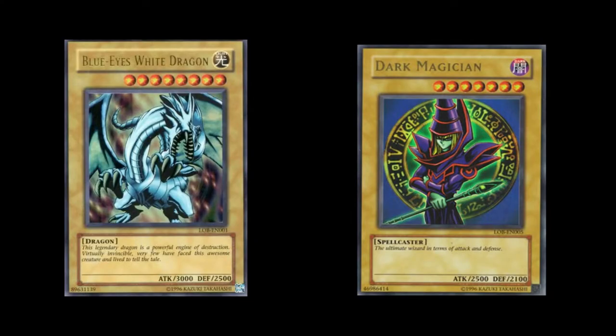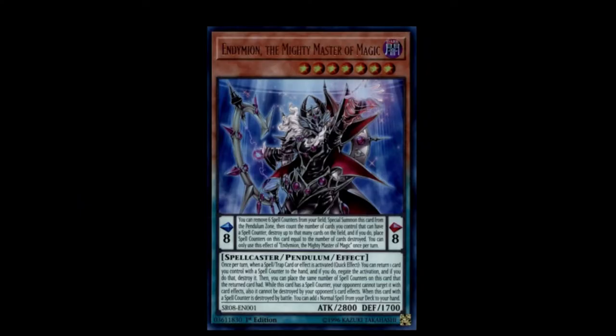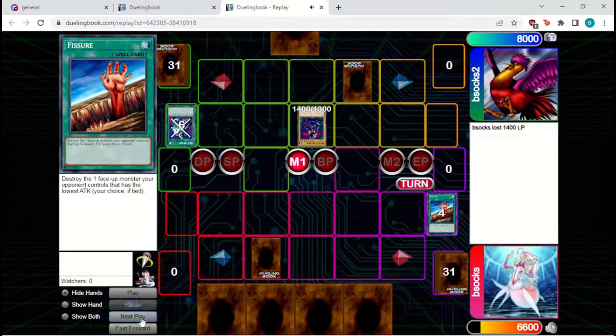The set featured many iconic cards from the Yu-Gi-Oh anime, like Dark Magician and Blue Eyes White Dragon, and even some cards that are still powerful to this day, like Raigeki and Pot of Greed. Missing are the complicated effects and strategies that would dominate the modern metagame. This is a Yu-Gi-Oh where a monster's attack and defense matter, and where games go for many turns.